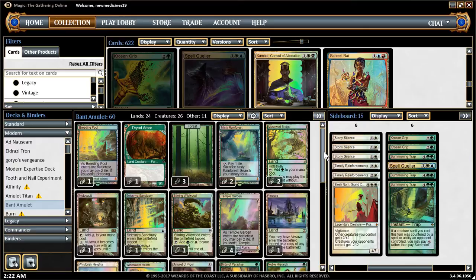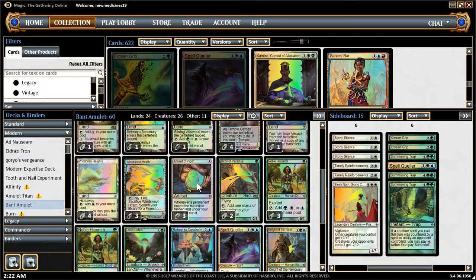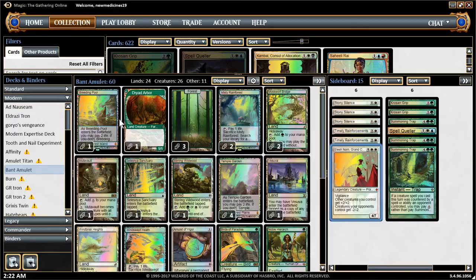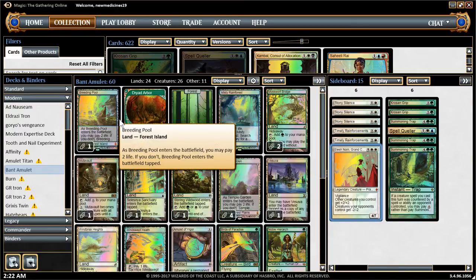This deck was also covered by MTG Goldfish Channel by Saffron Olive. But originally, the deck they covered had 2 Amulet of Vigors, 4 Spell Quellers, 2 Retreat, 2 Coralhelm, and 2 Nest Invaders. On the sideboard there is a Leyline of Sanctity. The difference in this deck is that I tinkered with it a little bit to my own liking, because I felt the need to put it more on the combo side.